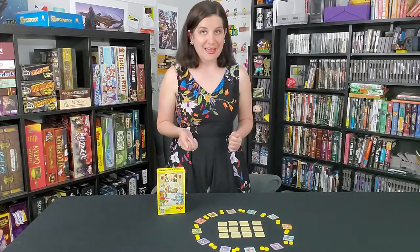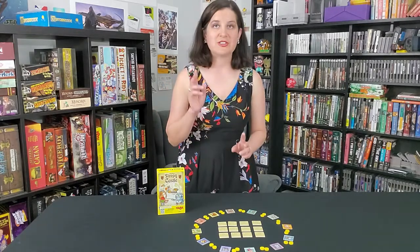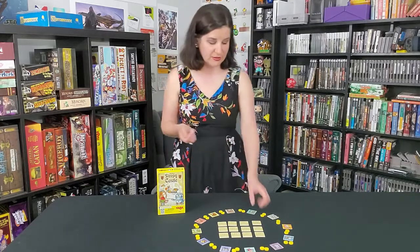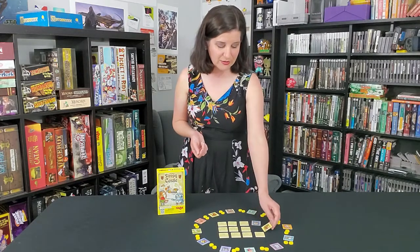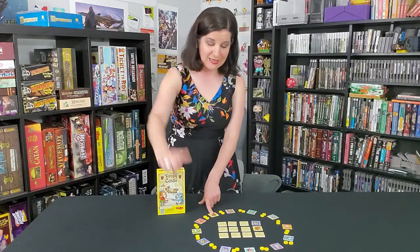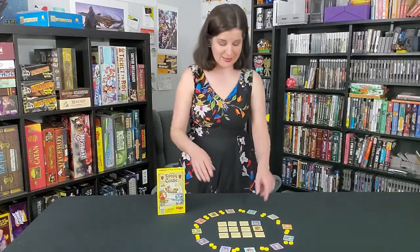The object of the game is to get the most gold coins. On your turn you're going to choose two yellow tiles to flip over. I'm going to choose this one, which is the lion, and this one, which is the bear. Here's the bear and here's the lion — they're not close to each other, so I don't get anything.